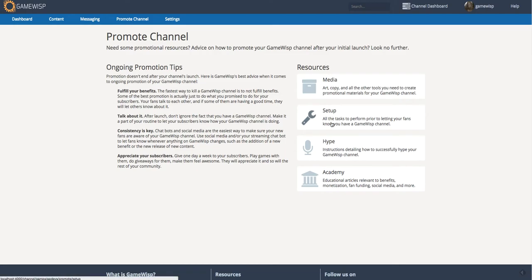On the right side here we have some basic resources — we have media if you need it, art, etc. you can use — as well as the different types of promotion you can perform, such as setup promotion to generate hype, as well as a link to our Academy which shows basic instructional documents on ways to learn more and make sure that your GameWisp campaign is the best it can be.